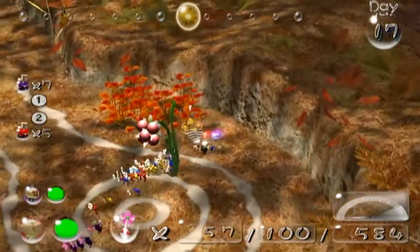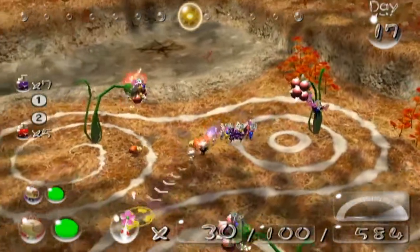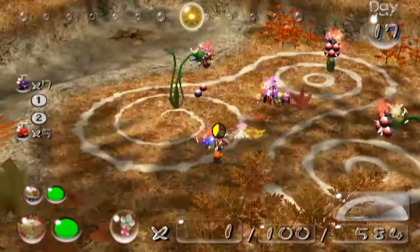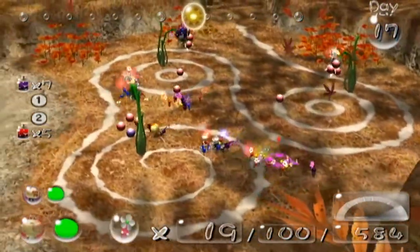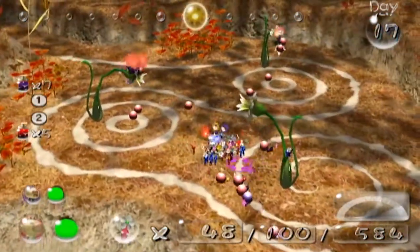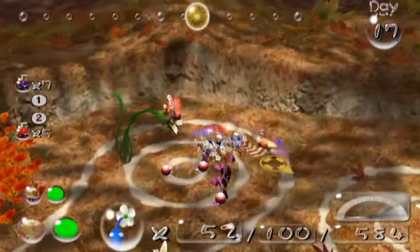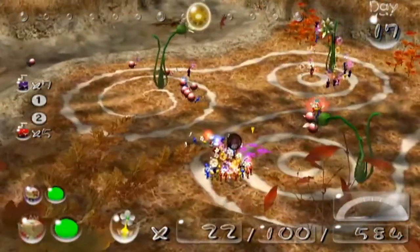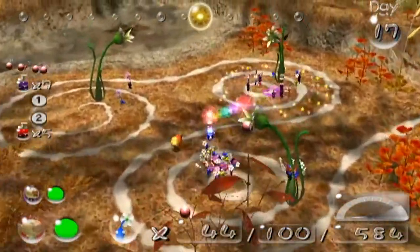We have time left in the day, so I'm actually going to do a quick round of spray gathering, because we can and therefore should. These plants here are quite interesting — they have both colours on, and the frequencies of each colour are actually proportional to how many you need. They're mostly reds at the moment because we have two more red sprays than blue sprays. I'll do two waves of these and then we'll head on to the final cave.